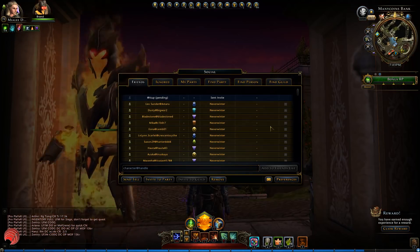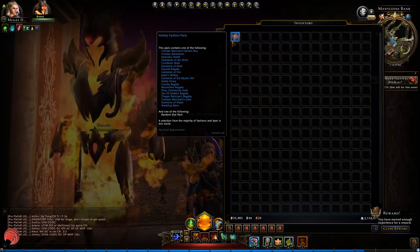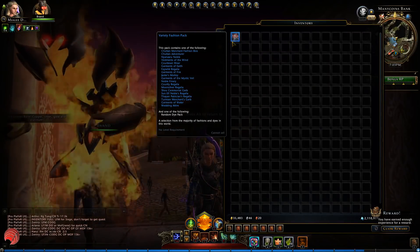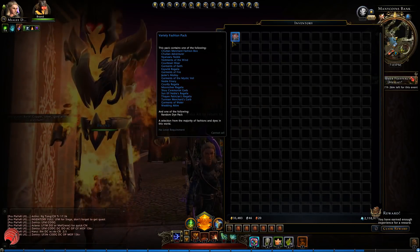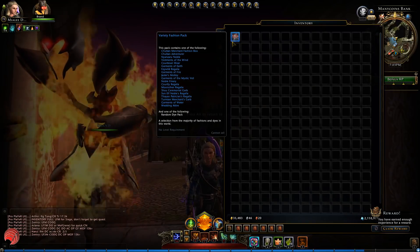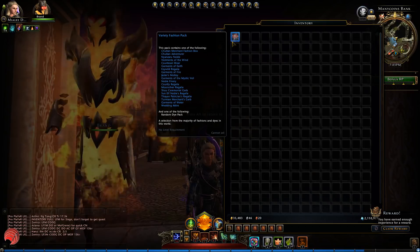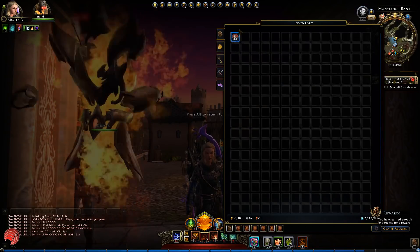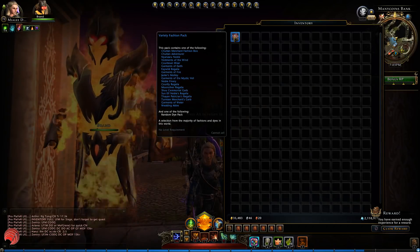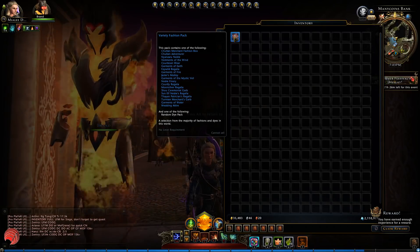So first, the contents. This pack actually contains a ton of different fashion packs. Too bad fashion still isn't really attractive as a mechanism — where's my wardrobe, Cryptic? Anyway, we have in here a Chultan Merchant Fashion Box, a Chultan Adventurer Fashion Pack, Nyanzaru Noble, Vestments of the Wind, and Courtesan Wear.